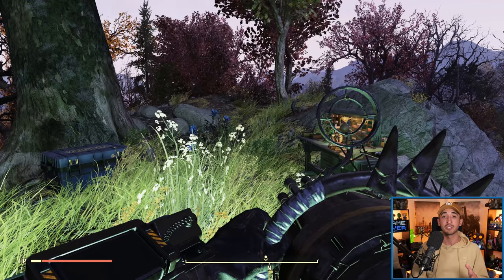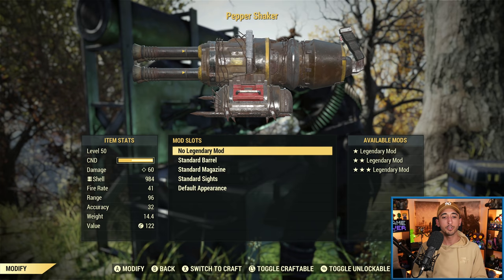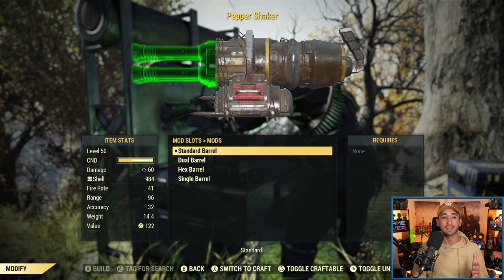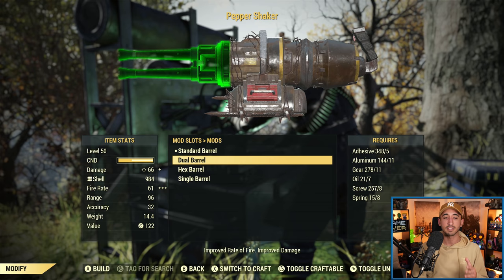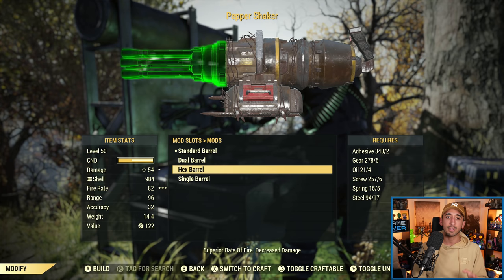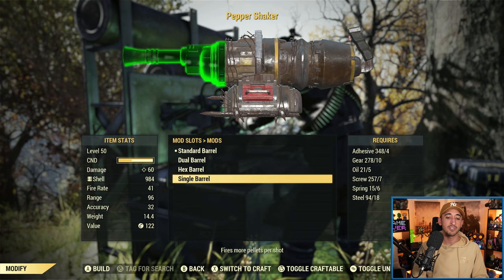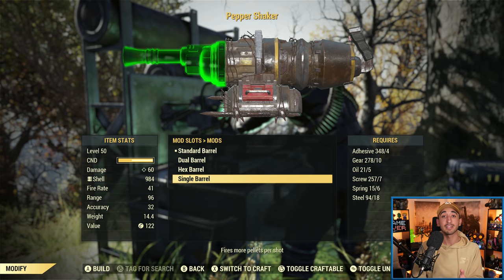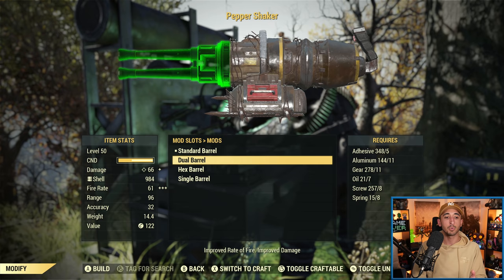Now let's cover the actual mods in the weapons workbench. Jumping back to the base version of the weapon, it's quite simple — you can modify the barrel, the magazine, and the sights. Starting with the barrel: the standard barrel has a damage of 60, rate of fire of 41, and fires eight pellets per shot. The dual barrel has improved rate of fire and improved damage — damage increases from 60 to 66 and rate of fire increases from 41 to 61. The hex barrel has a superior rate of fire but decreased damage — damage drops from 60 to 54, but rate of fire doubles from 41 to 82. And then the single barrel actually means you're firing more pellets per shot — it doubles from eight to 16.